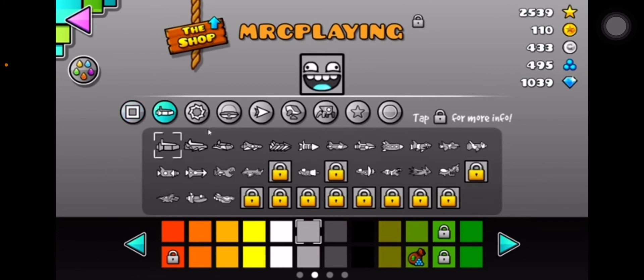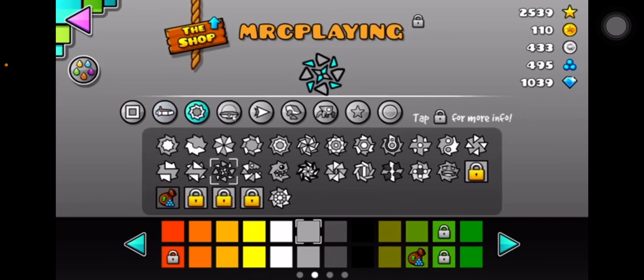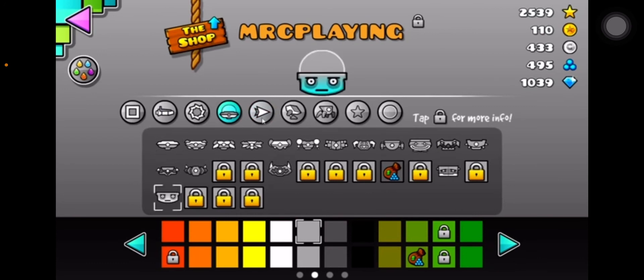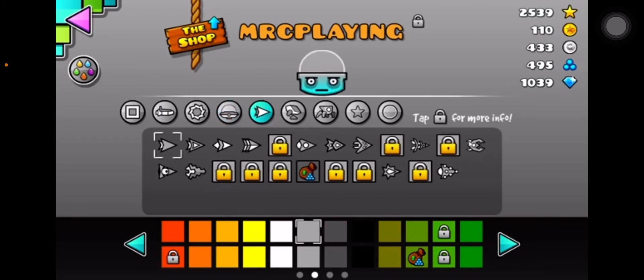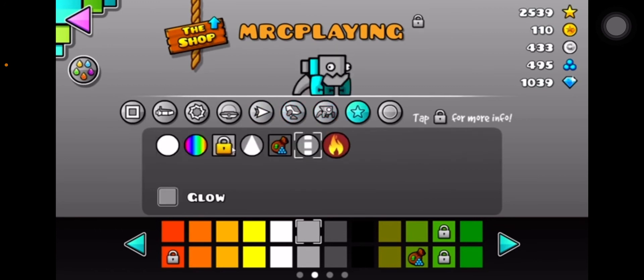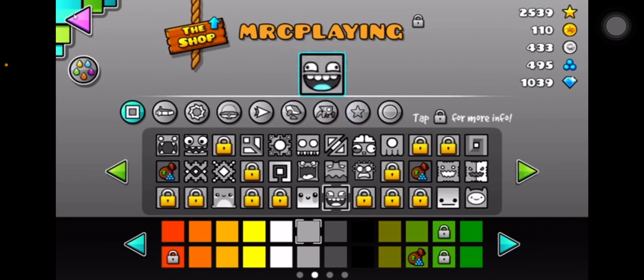This is what his details look like — he's got his own cube or icon, ship, ball, UFO, wave, the robot, the spider, and the trail which uses that glow.